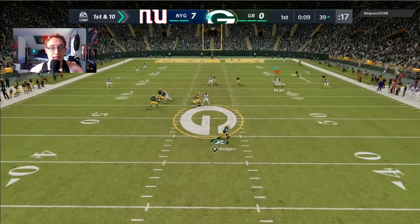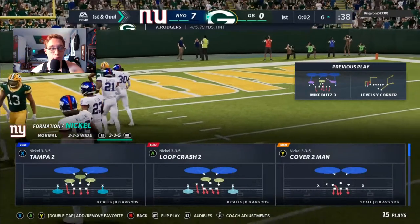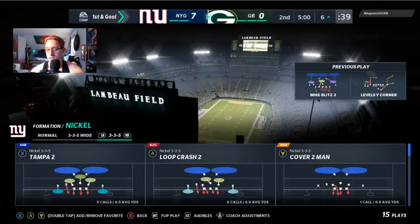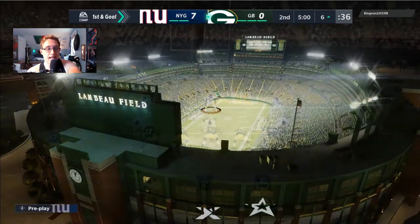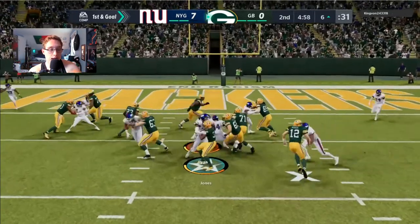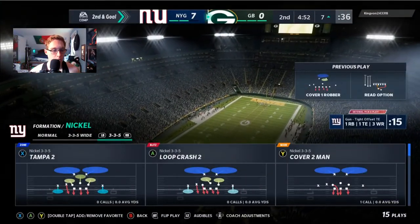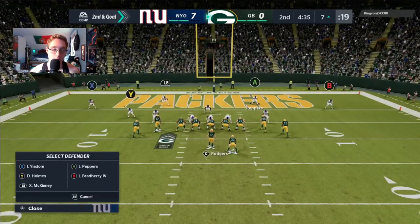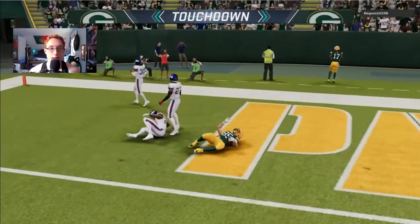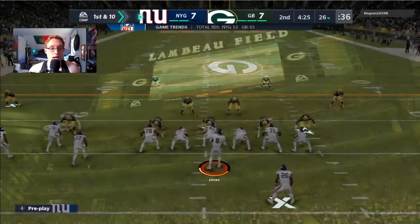We do an amazing job defensively, but unfortunately he throws on the run to Aaron Jones and gets down to the six yard line. First and goal — he runs Gun Trips Tight End Offset and I'm using Jabril Peppers. We stop the run; he loses about a yard on a read option. Next play, he runs man coverage set and makes an absolute dot to Robert Tonyan for a touchdown. The game is now tied at with 4:25 left in the second quarter.